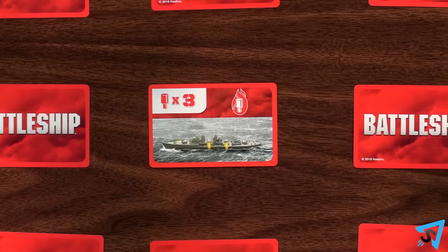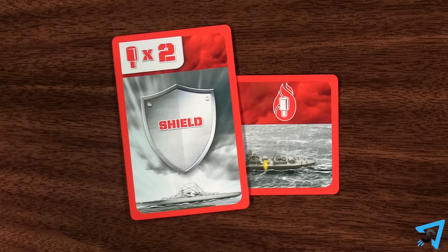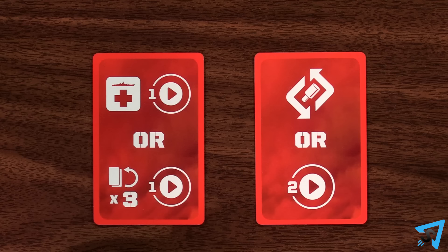Shield power cards play on top of your ships, and the shield must be destroyed before the ship can take more damage. When a shield is destroyed, discard it. If you over damage a shield, all the extra hits are discarded.